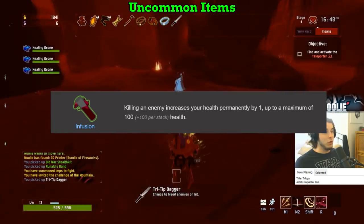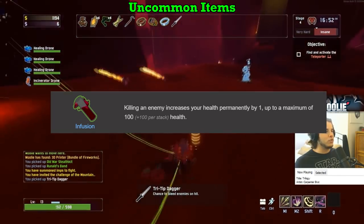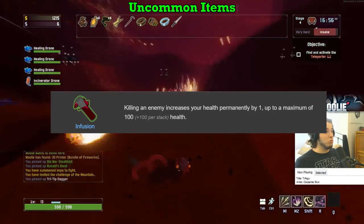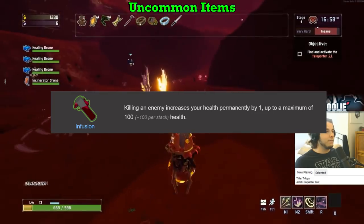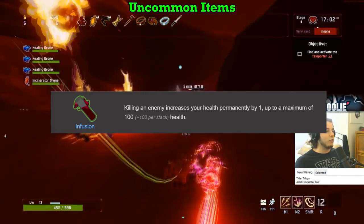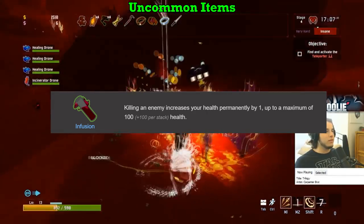Infusion gets an A on everybody except for the Engineer where it gets a C. Getting additional health is always great, with the only downside being Engineer's Turrets literally stealing the stacks from you if they get the kill, meaning you'll lose out on a stack if a turret kills an enemy because they inherit your items. Other than that, pretty solid item — A.